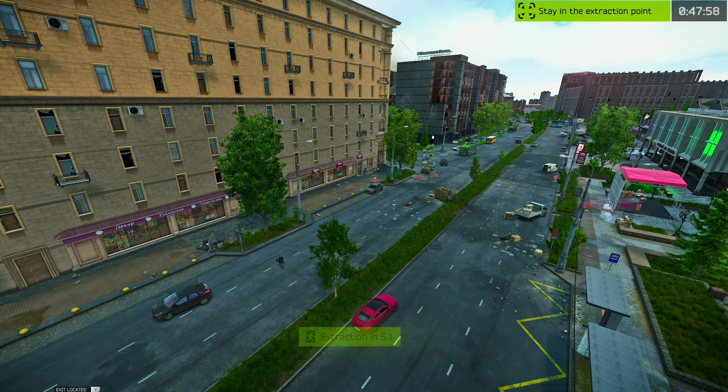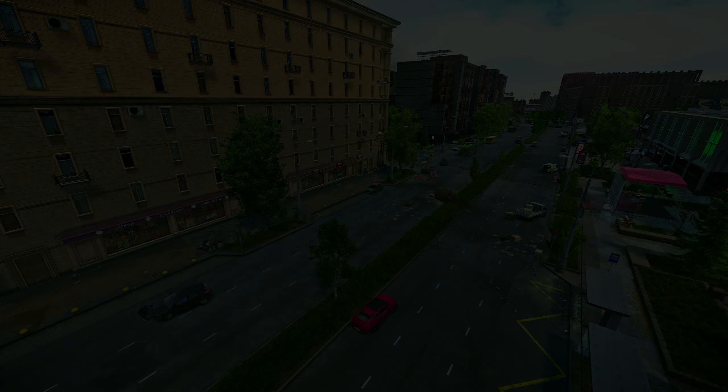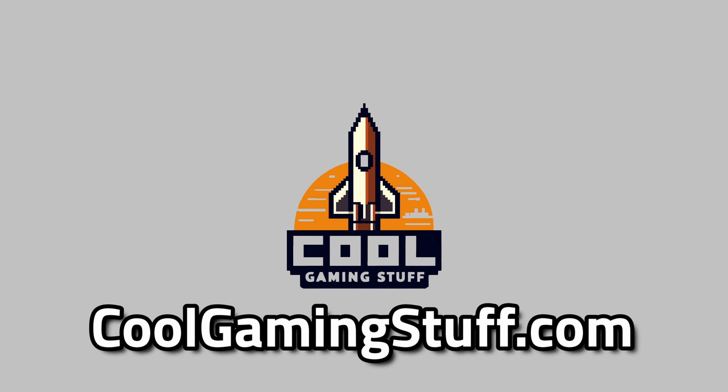All you need to do is slide down behind this truck — or this car, it's called Frodo, that's the first time I noticed that one. And that's your extract!